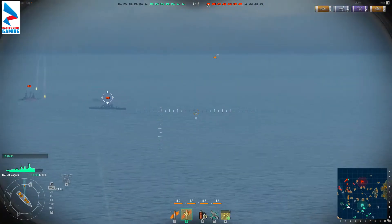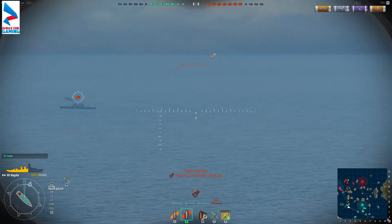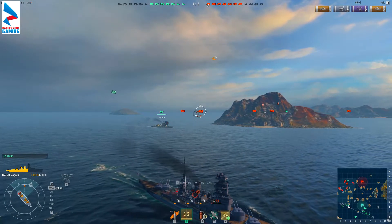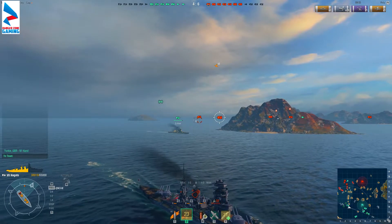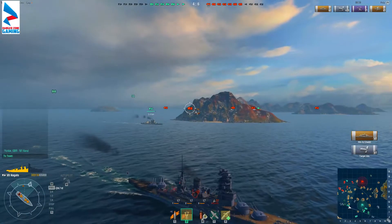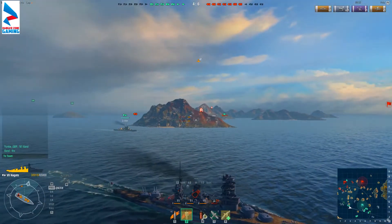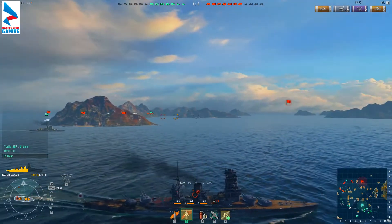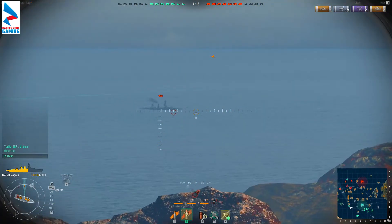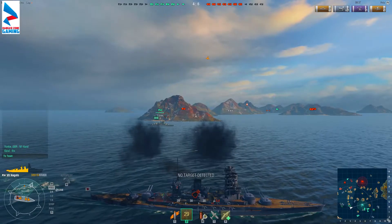Still not a pro — still not getting citadel hits every time — and he took out my rear turret again. These guys are horrible. We have now pulled it back a bit: four to six destroyed. Another citadel hit — 14,700 damage, really good. That's going to have messed up the Cleveland's day quite a bit. We've now destroyed three cruisers and a destroyer, but we're still two ships down.